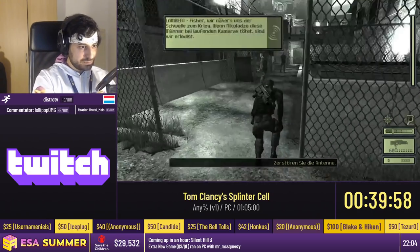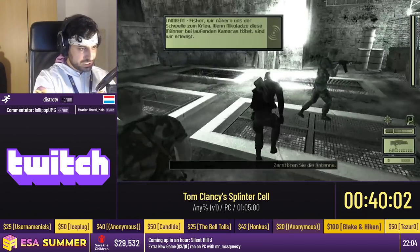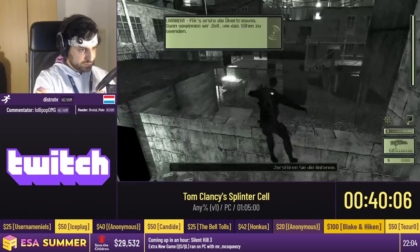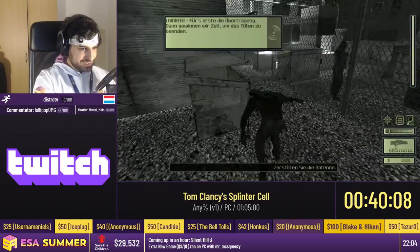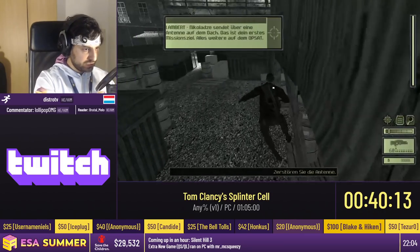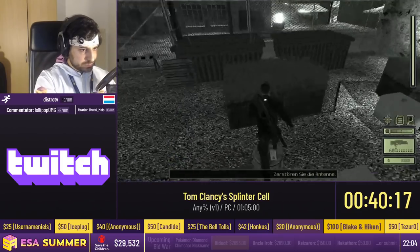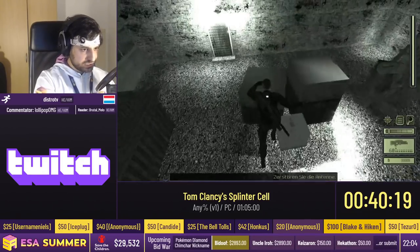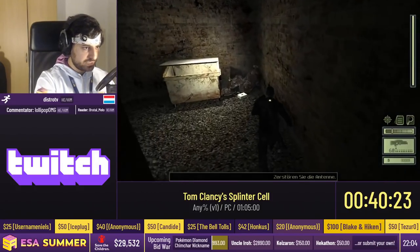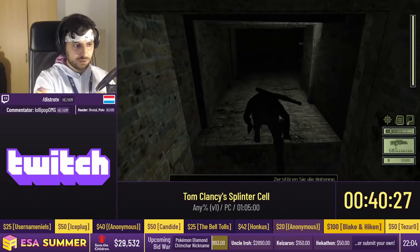Now we're in Abattoir, which is a very tricky level. I'll just sneak past these guards, do a small trick jump to get up here. This is a minefield with some spotlights, and I take a very specific path so the mines don't get me. I make sure the spotlight doesn't see me, because then a sniper would hit me and take around half my HP — and in this level there's a lot of fighting.